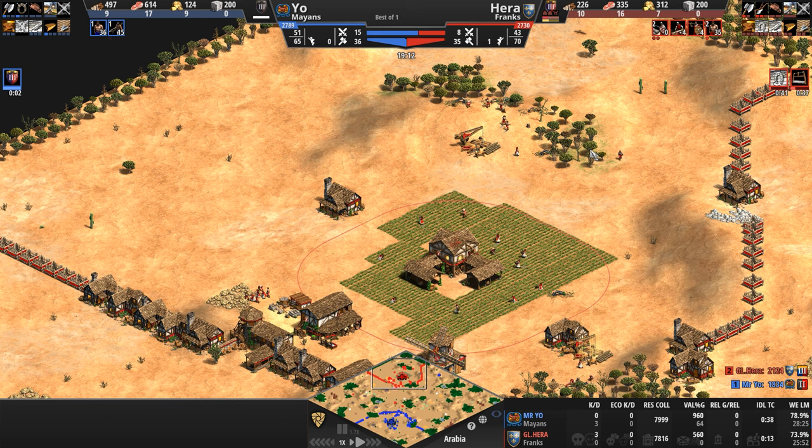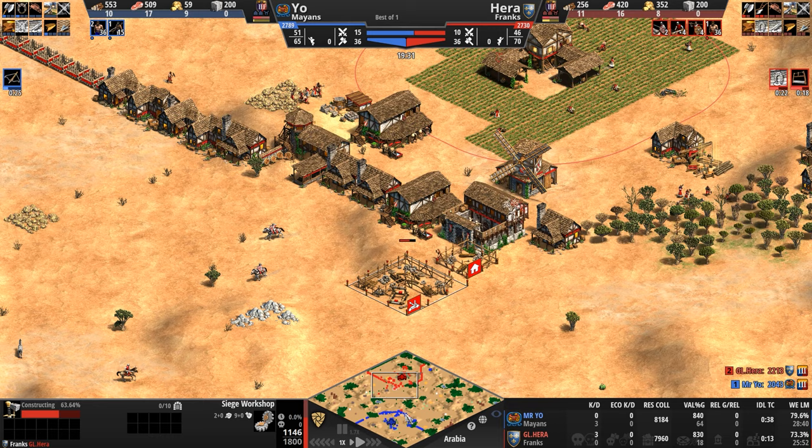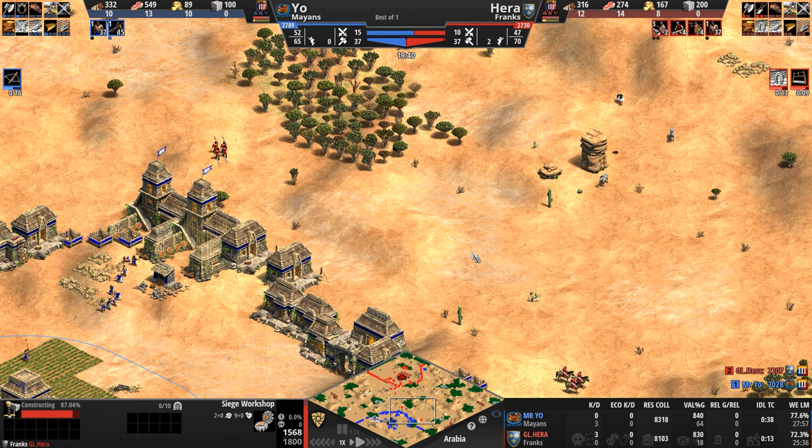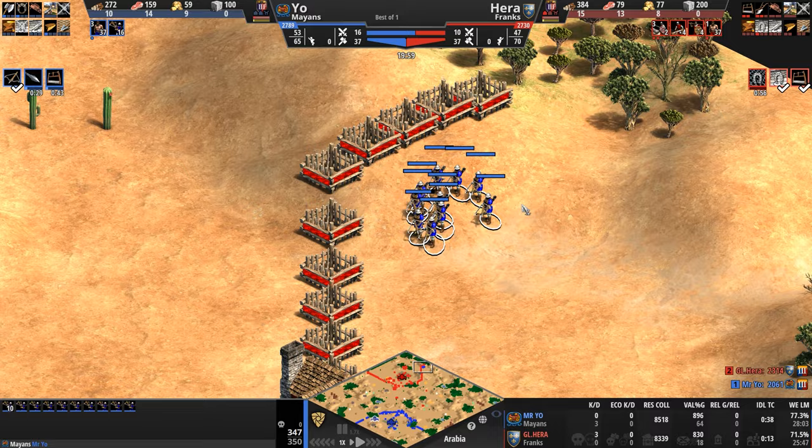Three, two, one — crossbow o'clock, as he's going to try to bust in. But these are not Saracen crossbows that come with a bonus against structures. Hera is being very, very relaxed this game. Mysterio moves out on the map with even more crossbows. A second town center going up — so wow, he's placing a second TC.